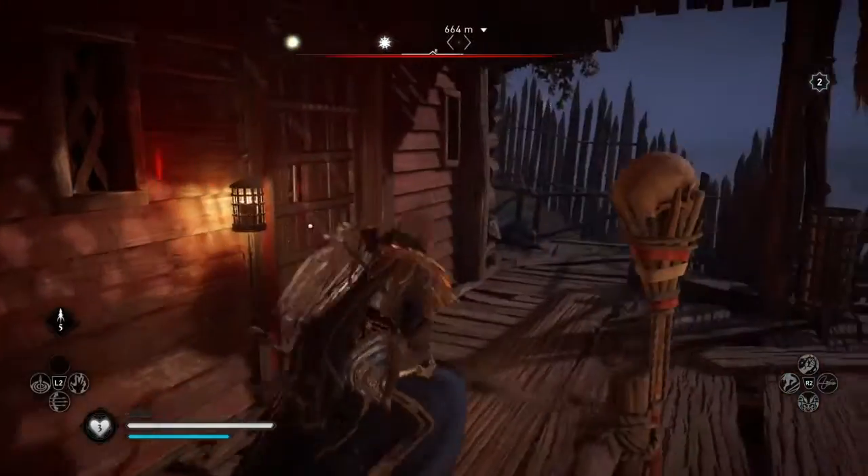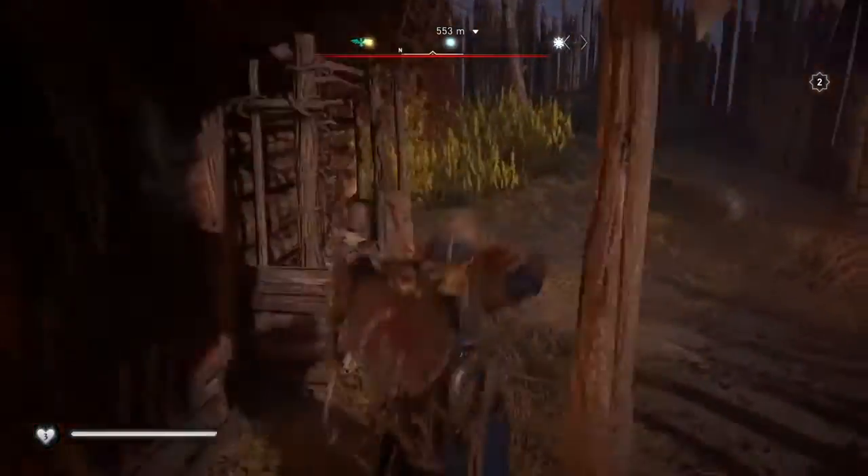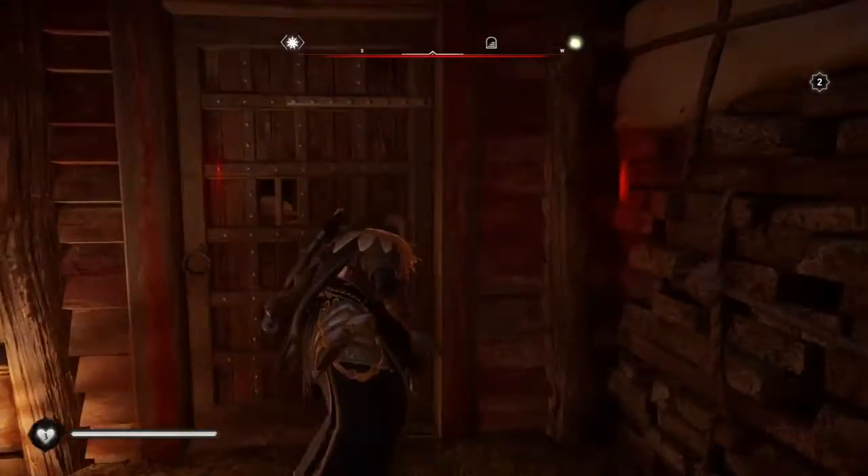And there you go, it is unlocked. You can quickly zoom in to the back of the open door, then zoom out — it is on the right side of the house.